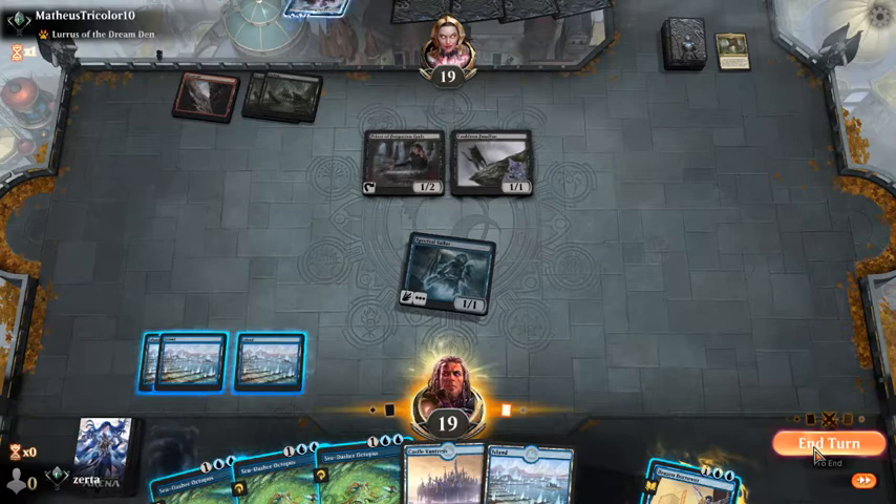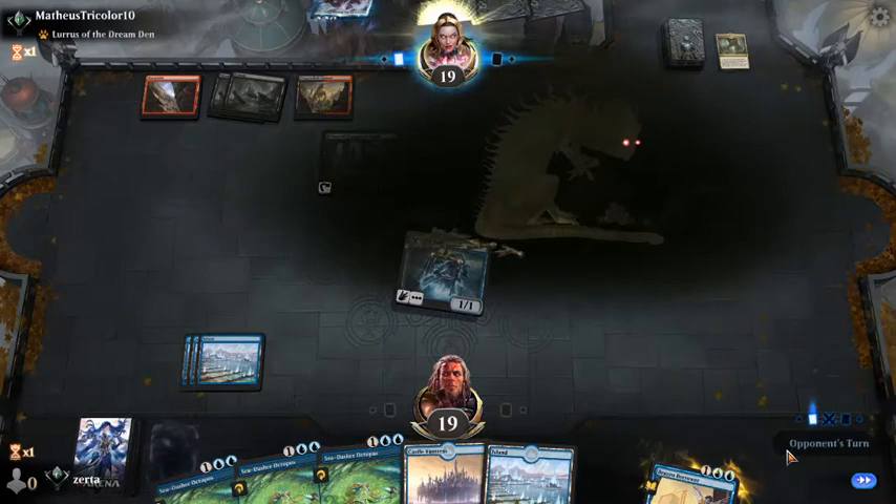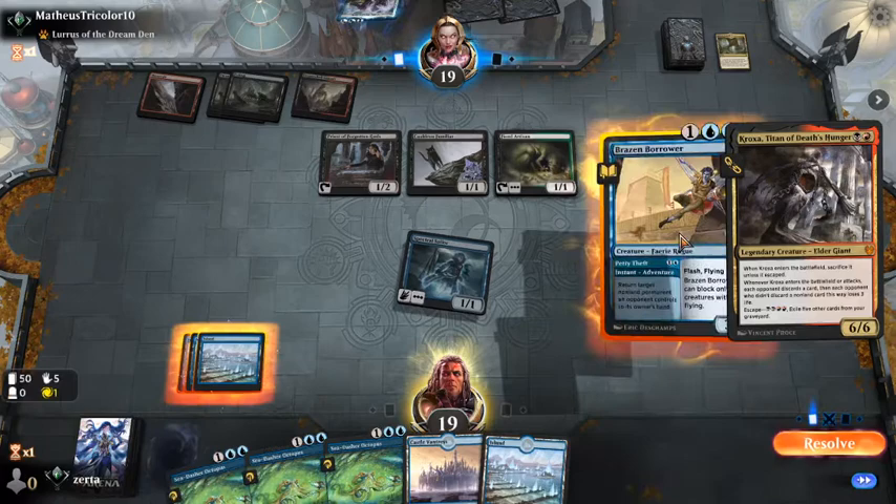Instead we'll deploy Borrower, Sea Dasher on the hit. There's nothing we can do — we're just gonna deploy the Borrower and hope for the best.